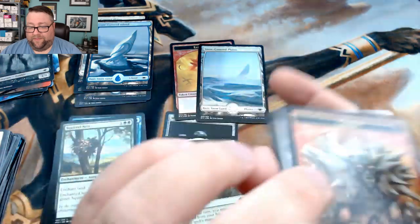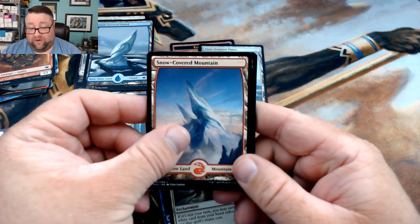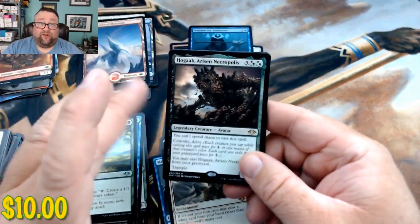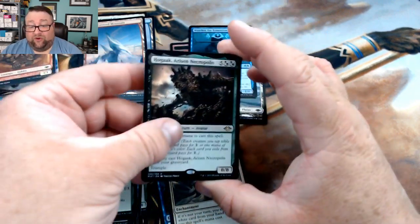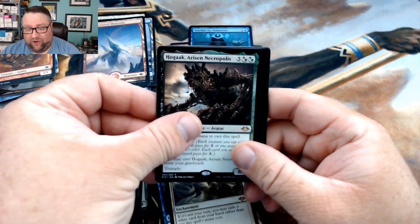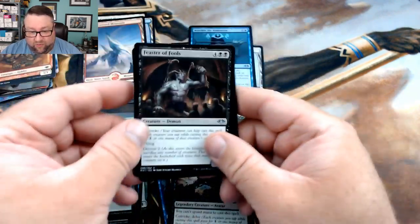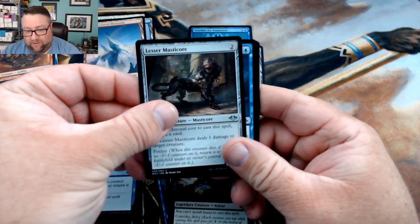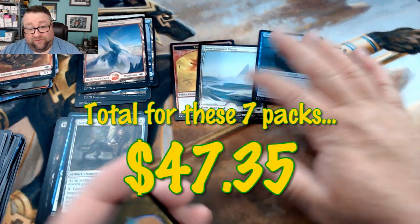All right, last pack here. We got a snow covered mountain and a foil Watcher for Tomorrow. Then oh — this dude is just doing all sorts of work, went from like a dollar to skyrocketing, he's dropped a little bit but yeah — Hogaak! That's how it's pronounced. We got a Feaster of Fools, Cunning Evasion, and a Lesser Manticore.